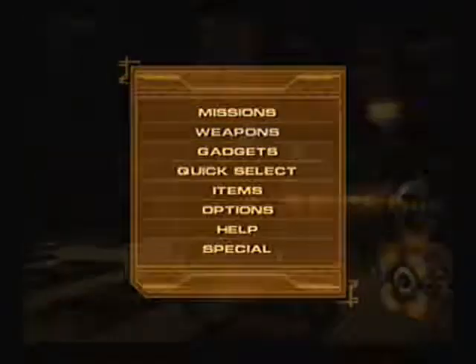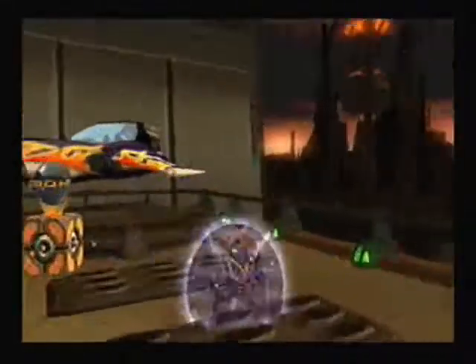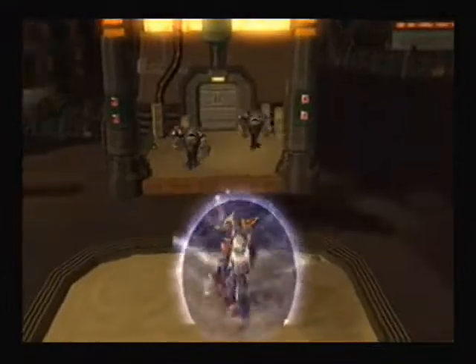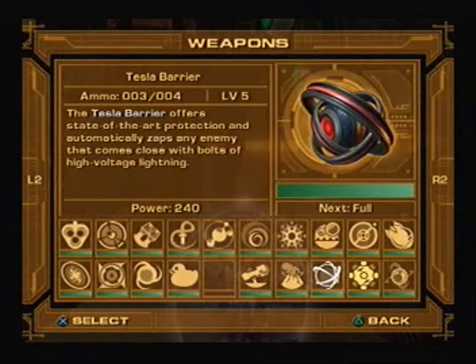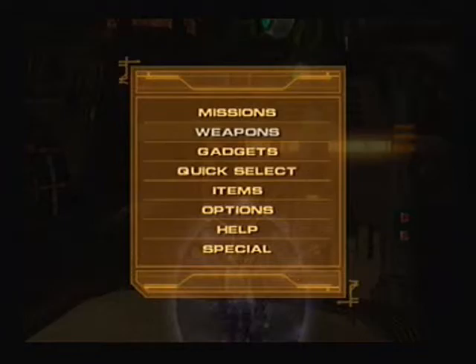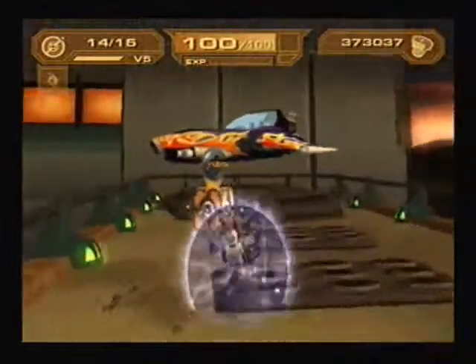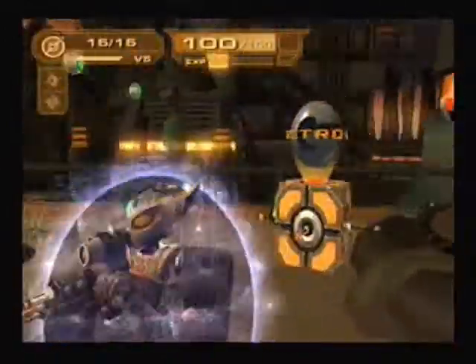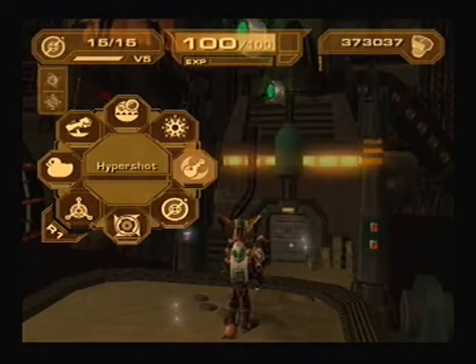Let's do one thing first - that is activate the shield and the armor. And we're gonna use an amazing weapon, the Sniper Rifle fully maxed. Wait, what? I beat them both in one go! That was amazing, I beat them both in one shot! Ha ha! Okay let's not die.